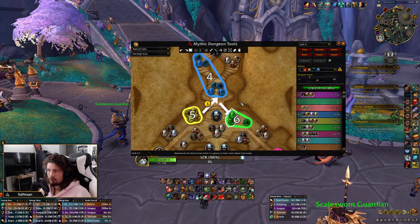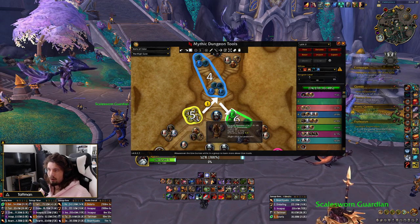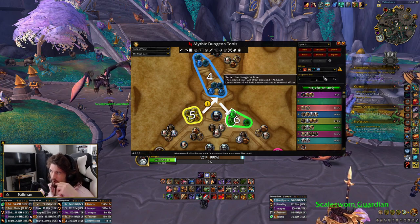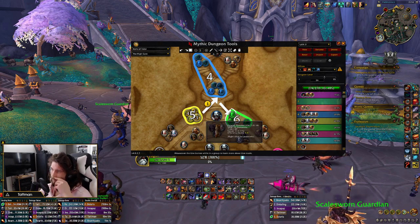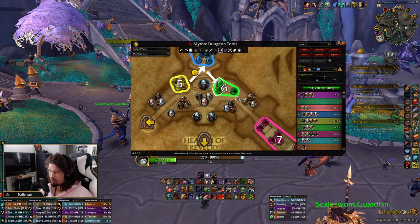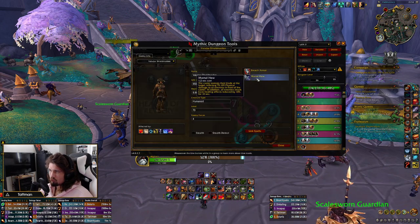Mind-controlled the Thunder Caller so we didn't have to worry about it, killed off the Mystics, and at the same time when the Thunder Caller comes out he's got way less HP than anything else — so they should die somewhat at the same time as the Thunder Caller and the rest. We Shroud or Mind Soothe here to pass this, start the pull, assign kicks, make sure to just slightly outrange the Mortal Hews.